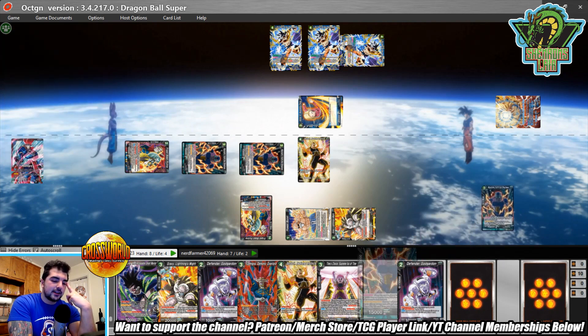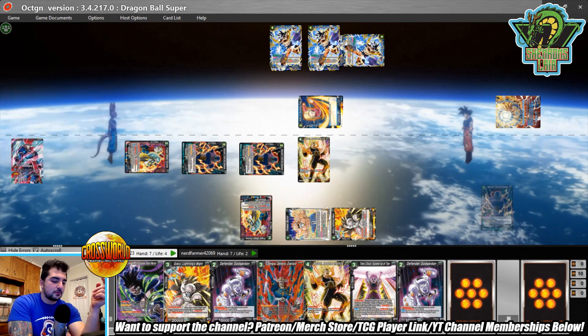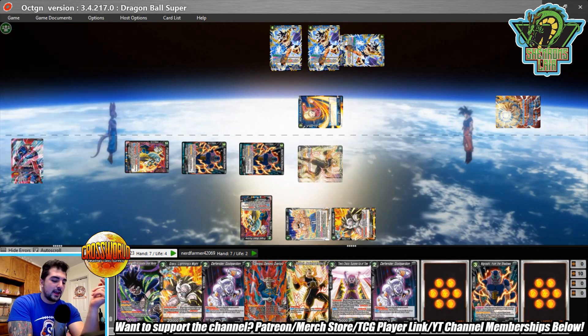No Viara in hand, so we're going to pitch a Negrishi — which actually works out fine because Negrishi can warp itself to play itself from the drop area, so that's still a very powerful play.